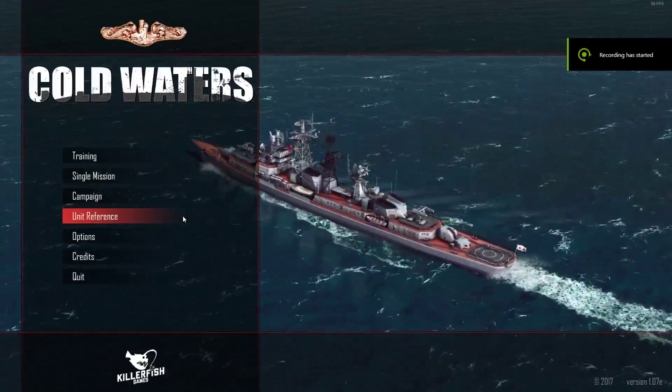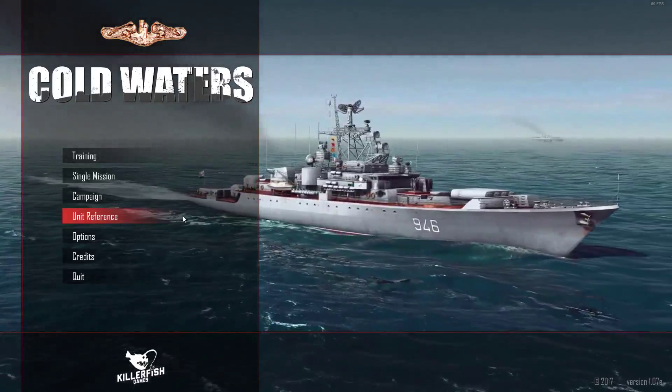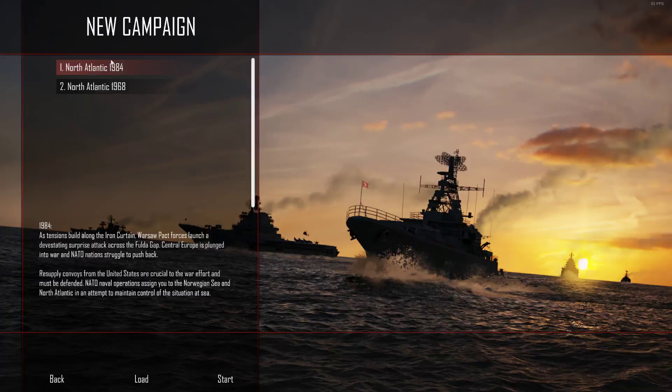Welcome back to King's Court, and this is Cold Waters. For those that don't know, Cold Waters is a submarine warfare simulation game focusing mainly on World War II and around the Cold War era. When you pick a campaign, you're prompted to pick which timeline you're going for. If you want Los Angeles-class play, go for 1984. For older models when nuclear submarines were more rare, you want North Atlantic 1968, which makes the tactics very interesting.